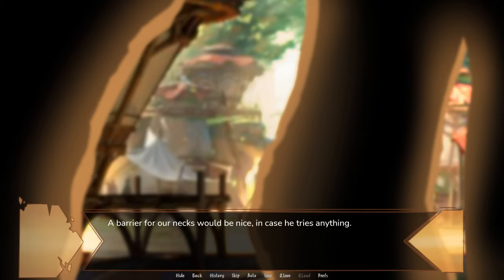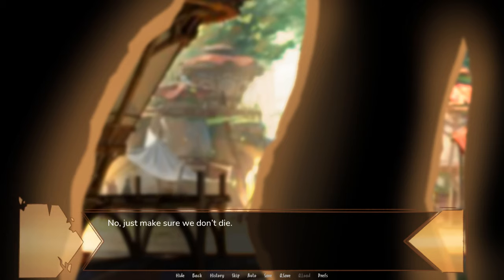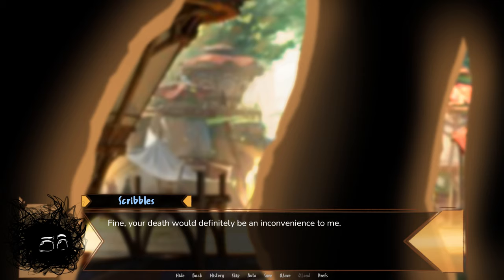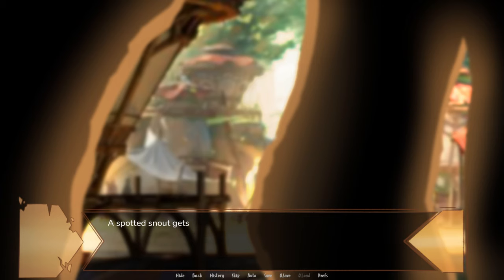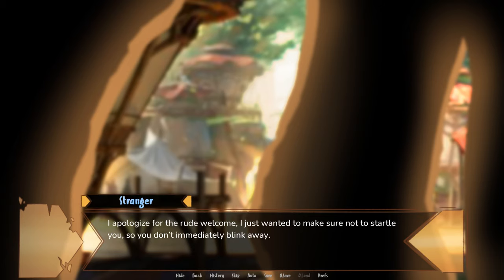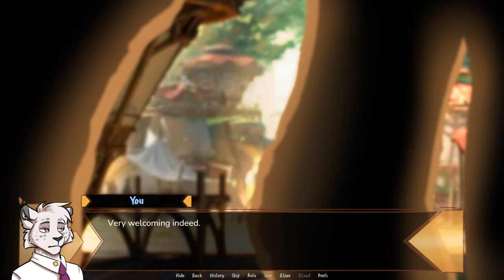You can make yourself useful and protect us. I'd better refer our necks would be nice in case he tries anything. Sure — let a demon of destruction, lust, and chaos use protection magic. I can kill him before he can react if you want. No, just make sure we won't die. Fine. Your death would definitely be an inconvenience to me. Because he's touching us both, there's no way we can teleport away and be safe at the same time. A spotted snout gets closer from in between our heads. I apologize for the rude welcome. I just wanted to make sure not to startle you so you don't immediately blink away. I'd say you startled us more this way than with a regular greeting. But it worked, right? You're still here.